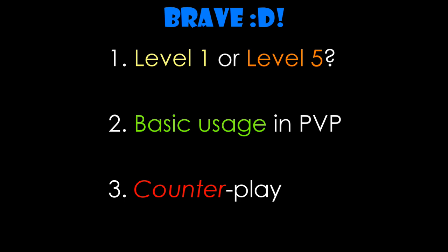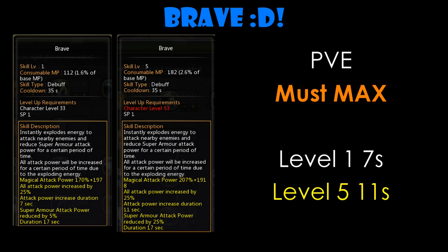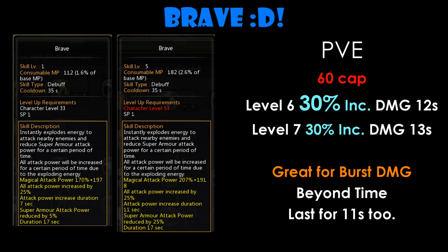So level 1 or level 5 — for PvE, there is no doubt that you must get level 5. Level 1 gives you 7 seconds and 25% increase in damage; level 5 gives you 11 seconds and still 25% increase in damage. But in the future with level 6, you get 30% increase in damage for 60 cap. The growth rate of 1 second per level may not be great, but having Brave for 11 seconds gives you enough time to chain at least 4 core DPS skills for both Gladiator and Moonlords. This definitely helps in burst damage, since party buffs like Beyond Time also last for 11 seconds at level 2.